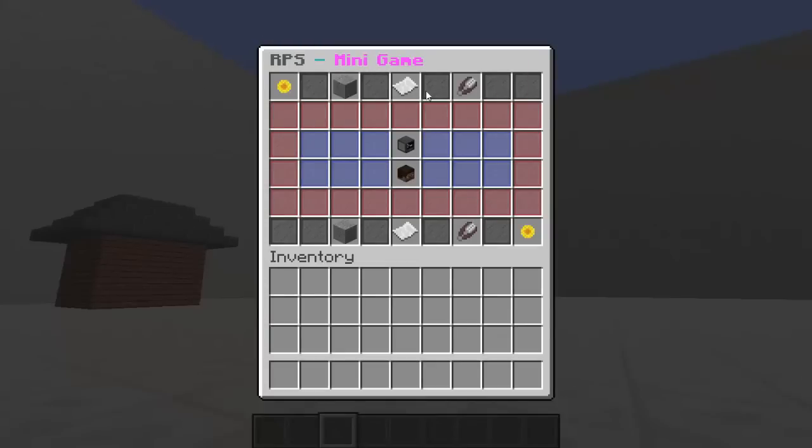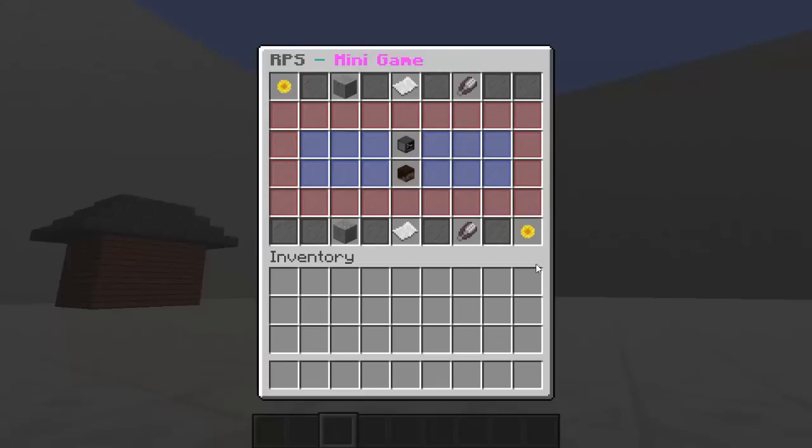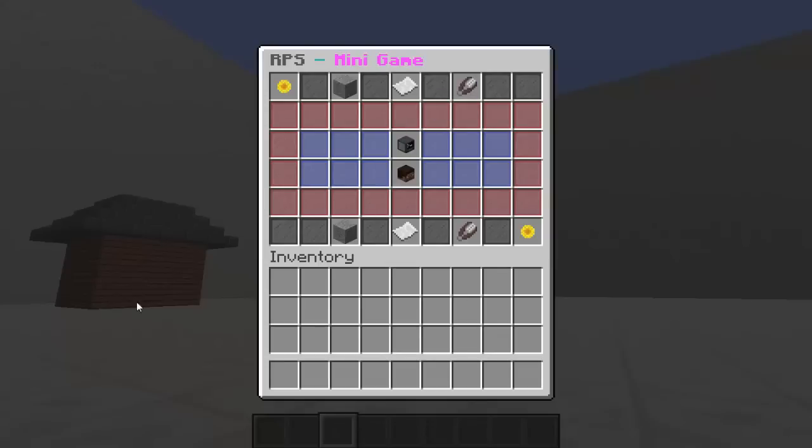It brings up a really cool GUI. One side is us, which has rock, paper, and scissors, and the other side is the computer AI which has the same thing. It also shows your win, loss, and draw record. In this mini game, whoever wins can also get a reward, which is pretty cool.